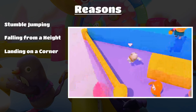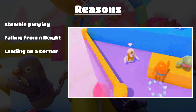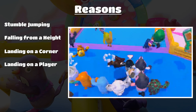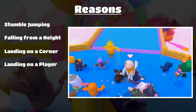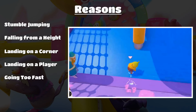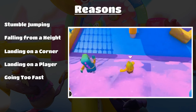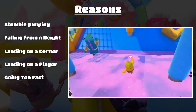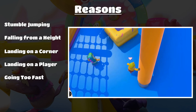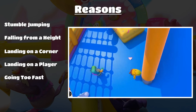Next up is landing on a corner — if you jump onto the corner of a platform and don't land properly it will cause you to fall over. Then there's landing on a player: if you jump and land on another player in front of you this can cause you to fall over, which is really noticeable on Seesaw and Fall Mountain. Going too fast is another reason — bunny hops and ramp boosts are viable but it's a physics-based system, so going too fast can start to make you stumble and then fall. Hitting a ramp while going too fast is a way to fall over — you'll see this on Hip Parade.